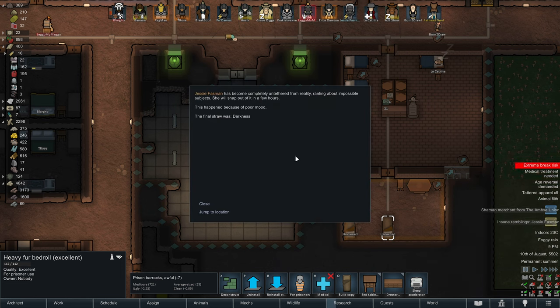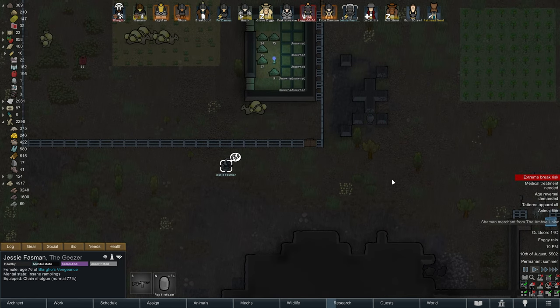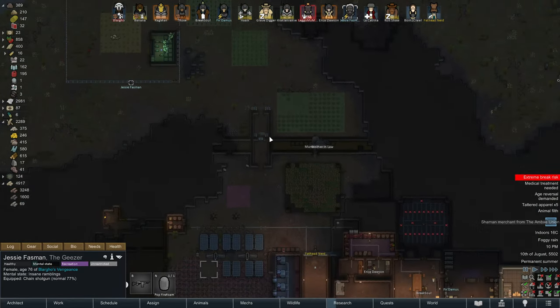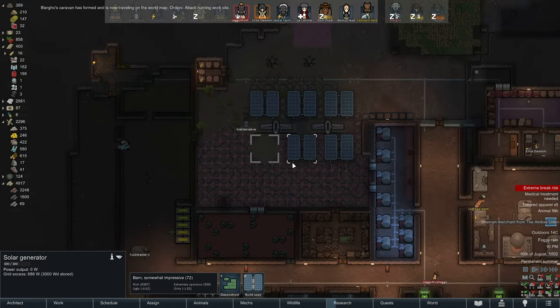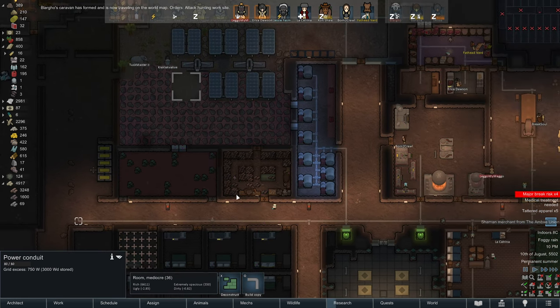Jesse Fassman has become completely untethered from reality and ranting about impossible subjects. She will snap out of it in a few hours — it happened because of poor mood, in the darkness. She's just standing in the darkness, wandering around. The turtles have turned into the world order — they are controlling the water — the water will turn us all into homos. It's quite the heart-breaking situation, ranting about absolute mad nonsense.